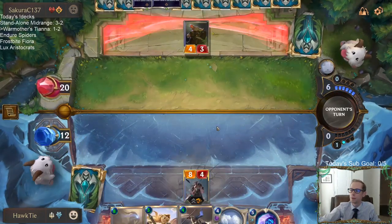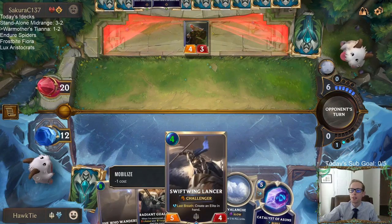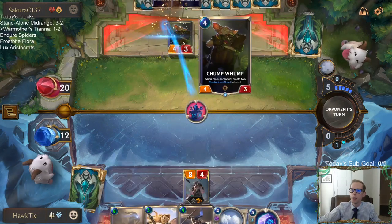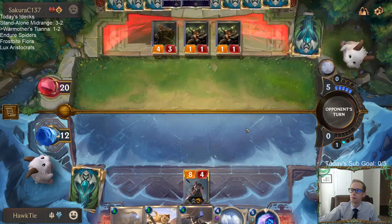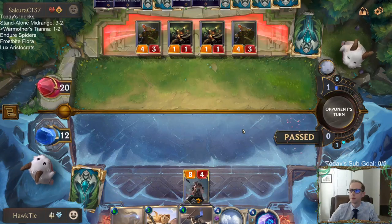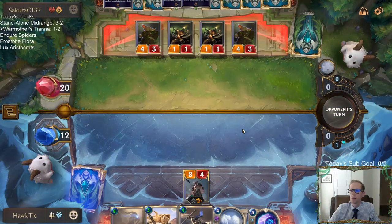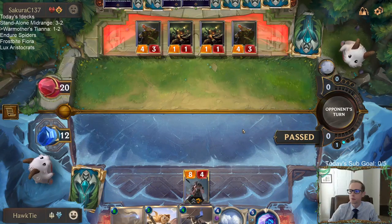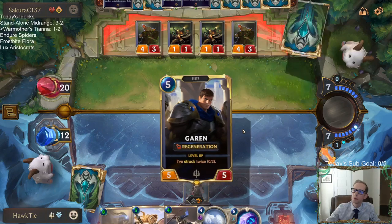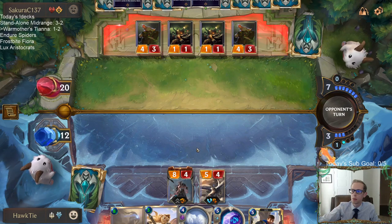I need to get this Radiant Guardian in play, but I need it to have Lifesteal and Tough. Next turn I can basically manufacture that — I can play Swiftwing Lancer and Challenge the Chump Wump and then also play Radiant Guardian. I think that's my plan.